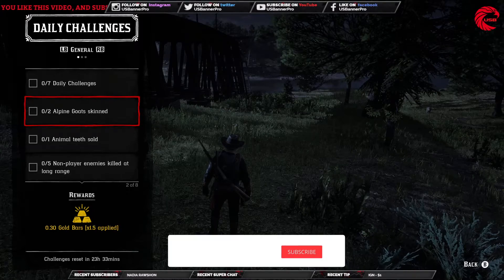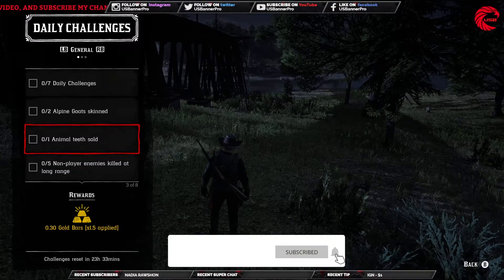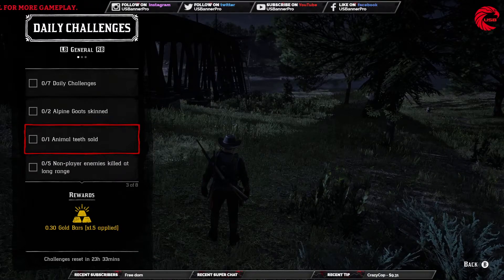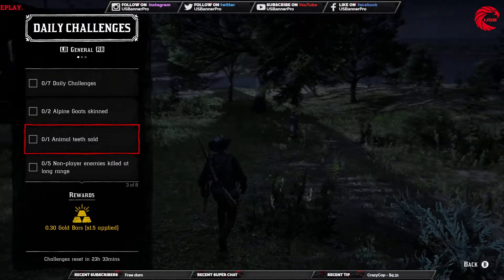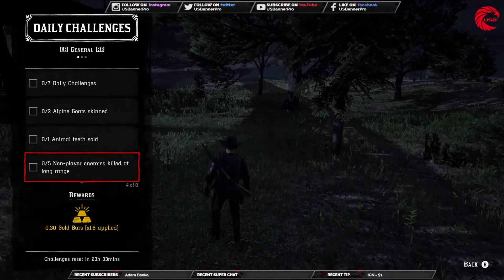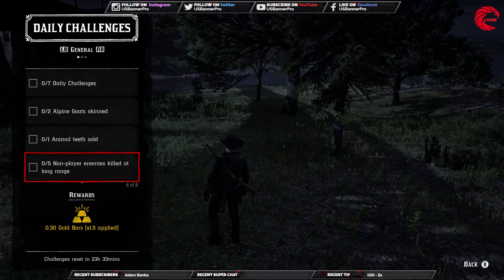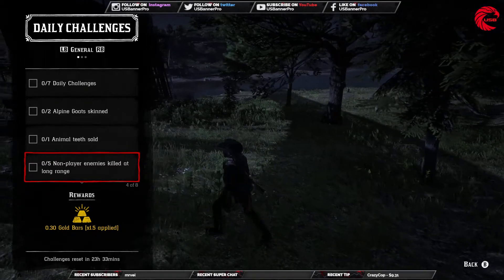If you're new to the channel, don't forget to subscribe so you don't miss any future videos. The next daily challenge is animal tooth — just sell any animal teeth to the butcher.